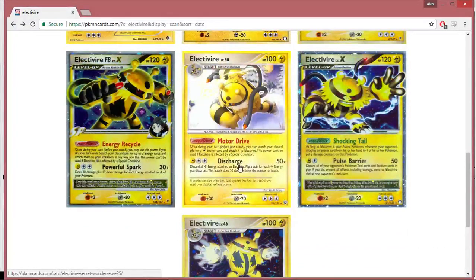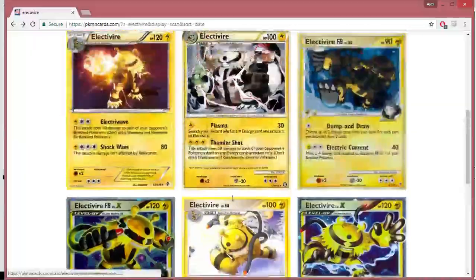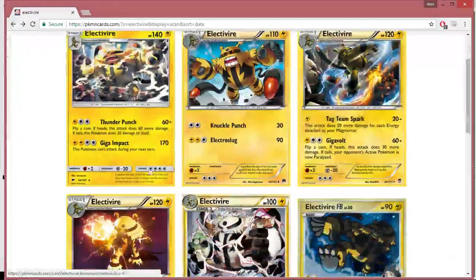Looking at Motor Drive and Discharge — this in itself is not bad, but you've got to flip a lot of coins. Giga Impact does 70 for just a little bit of a drawback, not the worst on non-EX. The other idea we thought of was the Tag Team Spark, which does 20 plus 20 for each energy attached to your Magmortar. You'd try to loop this and attach a lot of energy, something that works better in this format than Standard or Expanded because you have Emboar and more energy in your deck. But I think that's just a little bit lackluster — at that point you might as well just be building some other fire deck.